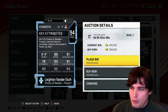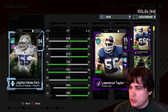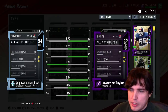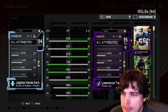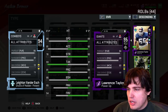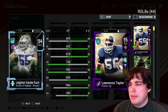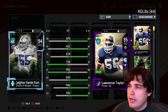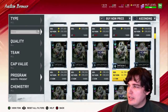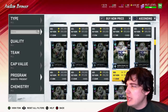Leighton Vander Esch — 86 speed at 6'4". I want to take a look at his zone rating. Acceleration 91, agility 89 — not a bad user either. Impact block 83. Zone coverage 79, so if you end up powering up you'll have 80 zone coverage, which is pretty good. He'll react pretty well at 80. I still prefer like an out-of-position Shaz if you have one. The coverage linebackers are not that good in this game.